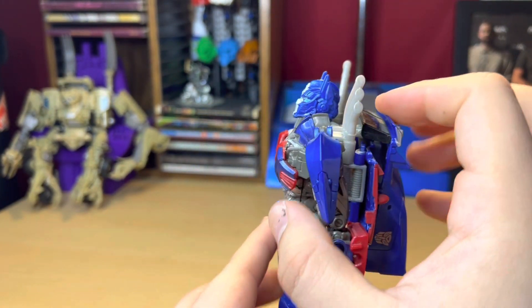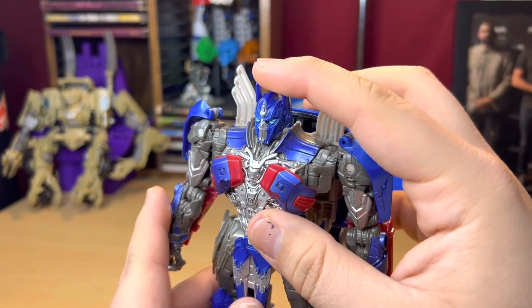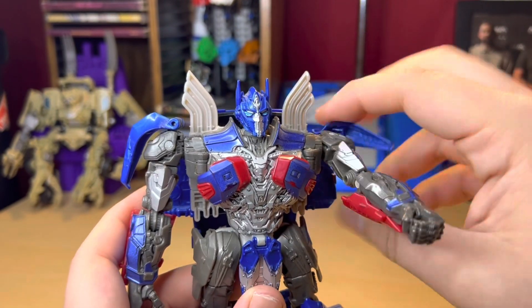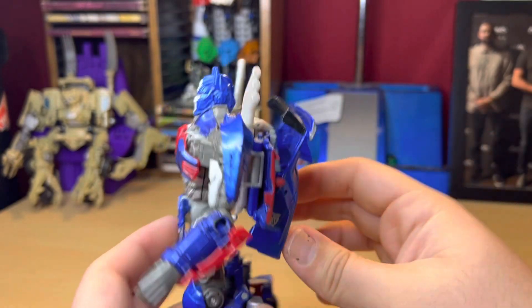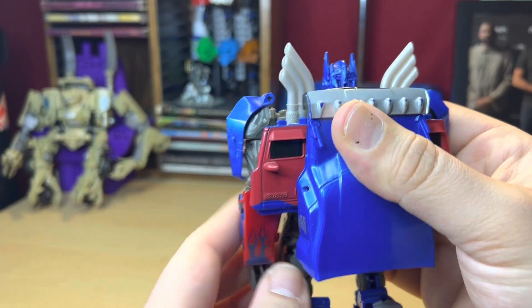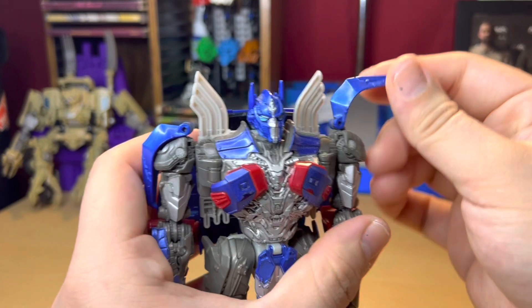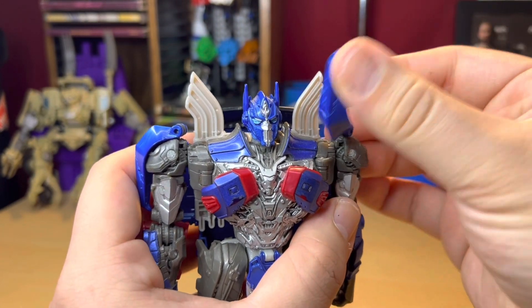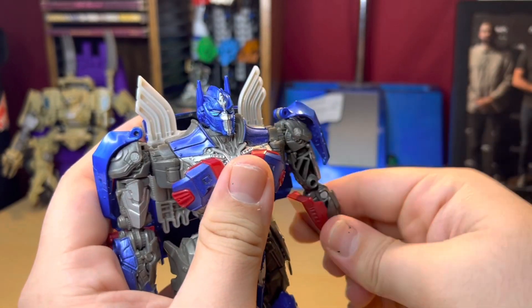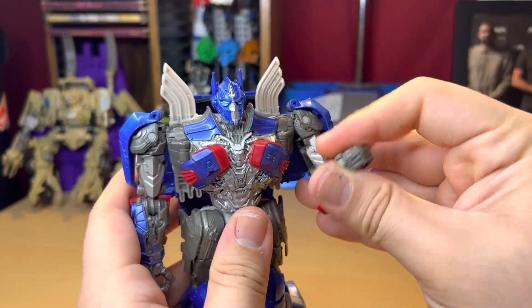For articulation: you can look up, you can't really look down, and side to side. The arm goes all the way around, though the backpack stops it at a certain point. The arm goes out that far, then hinges out and rotates so you can get all sorts of poses. You've got a bicep swivel, 90 degrees at the elbow, and nothing at the wrists.